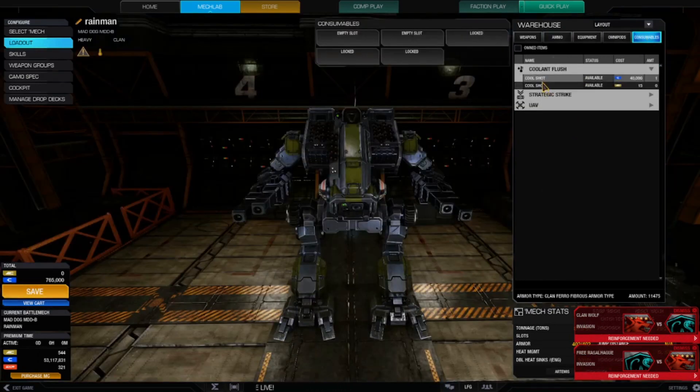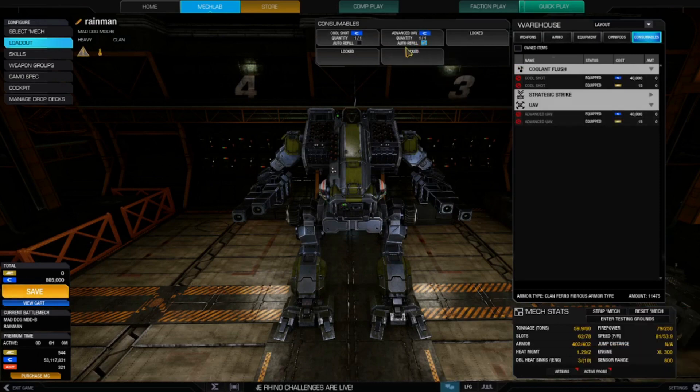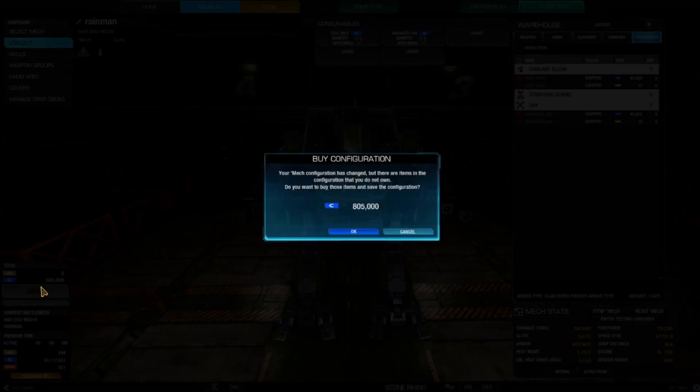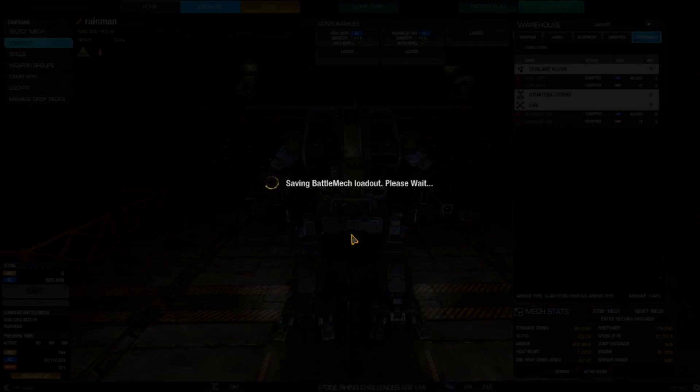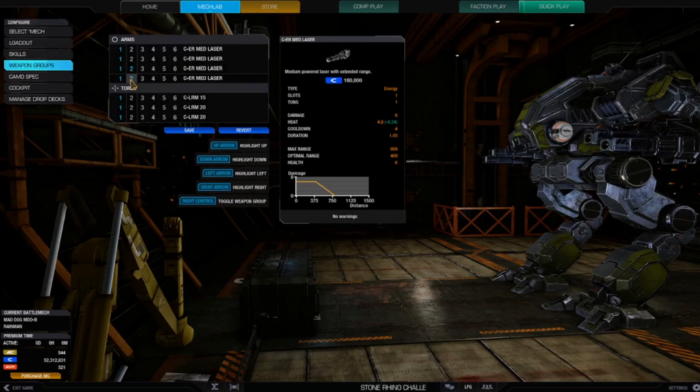I'm going to add a cool shot and a UAV because it's always fun. I spent 805,000 C-bills, which I can afford. Skills are done — setting up weapon groups for left and right.